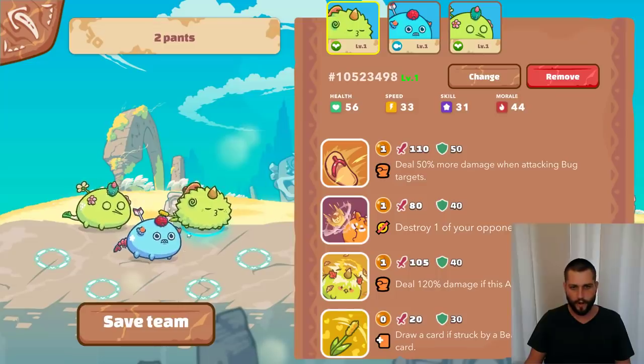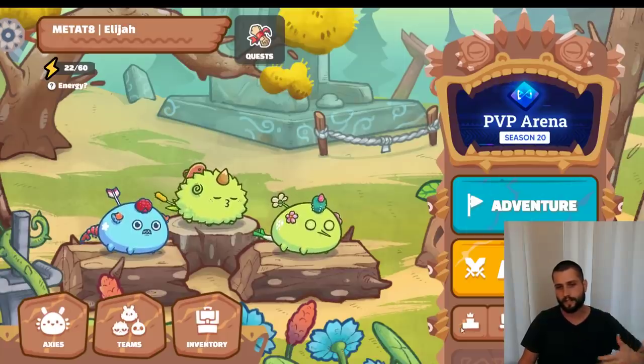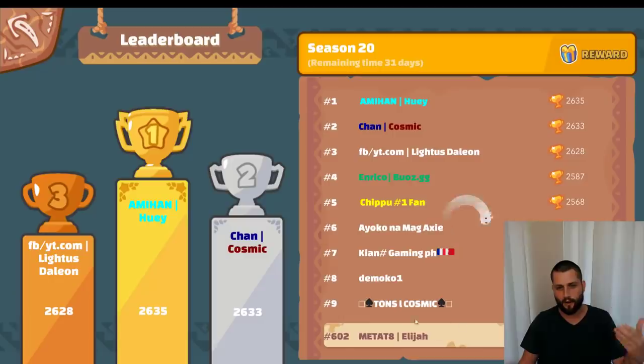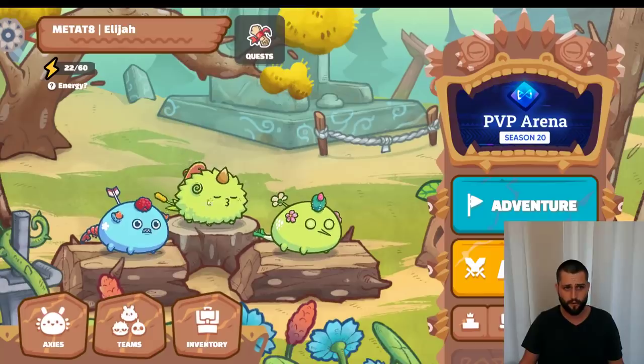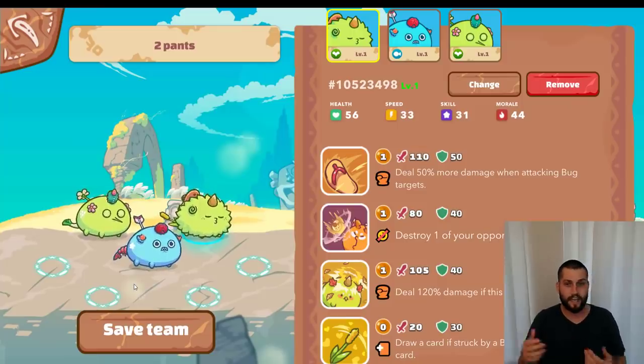Without further ado, I'm gonna jump right into the team that I've been using, which has helped me break through into the top 1000 and now I'm very close to getting past the top 500. I will admit it's been very tough trying to chew through this Axie in arena — I might go five or six games in a row facing a reflectile on the back line. It's absolutely insane.